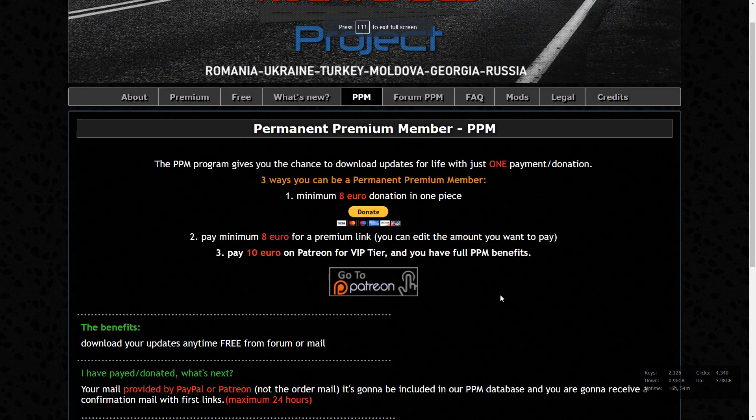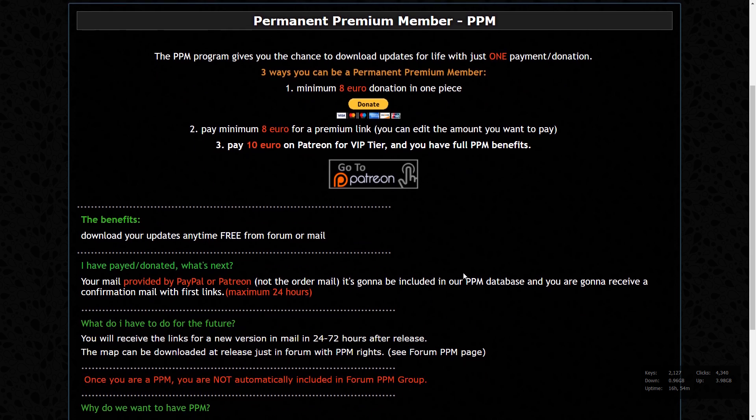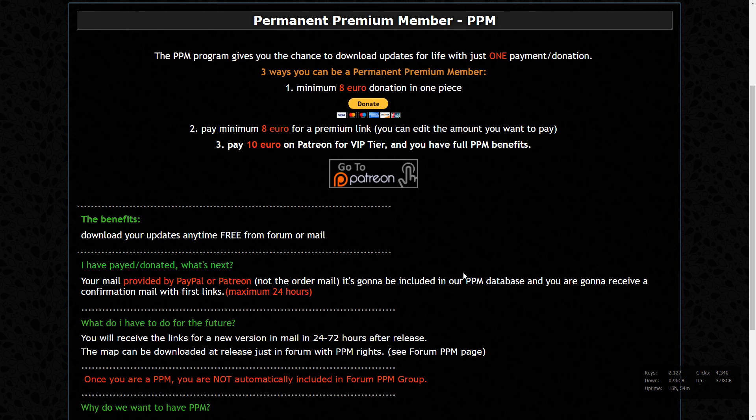One of the major benefits of PPM is that on the forum you will get access to a special PPM section. This means you can download from there, comment, say thank you, and report problems directly to the developer. It's actually more comfortable — you have more control with this version in my opinion. You can also do things through the free version and other sections of the forum, but PPM is a bit more comfortable.